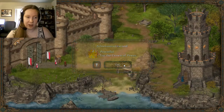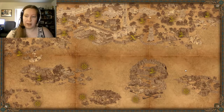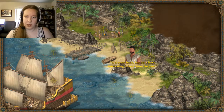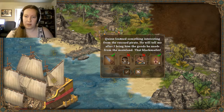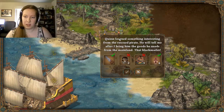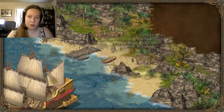Alright, we got the crown of power. So now I need to go back to the pirates. Welcome back. I have interesting information for you. Quinn learned something interesting from the rescue parrot. He'll tell you after I bring the goods he needs from the mainland - the blackmailer. So we need three clothes and two oil barrels.